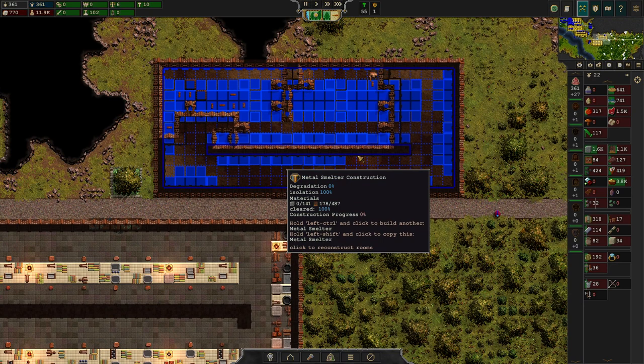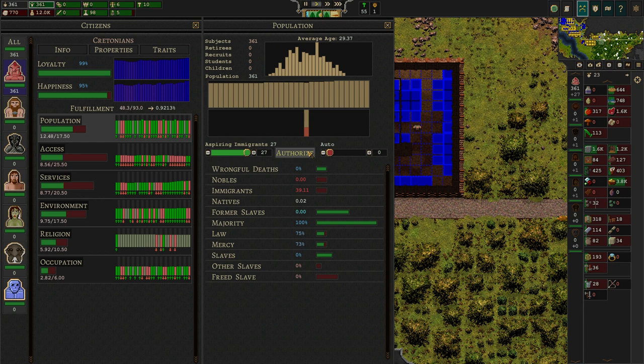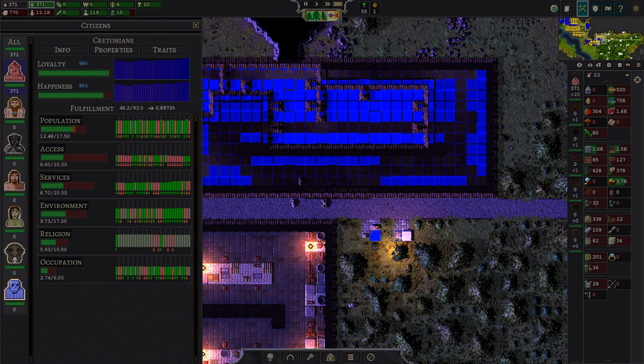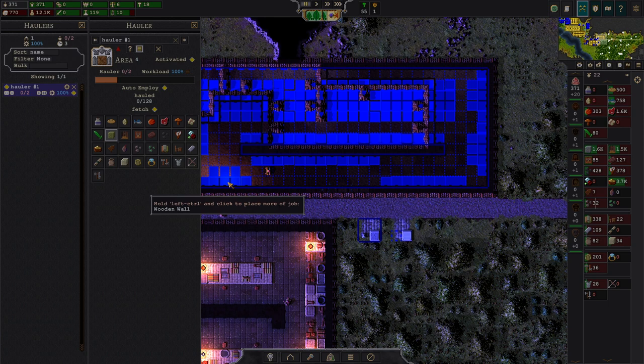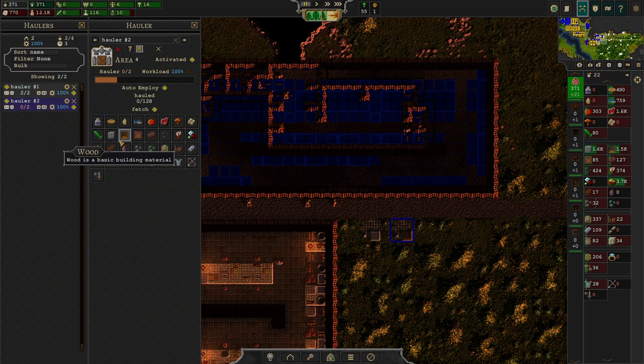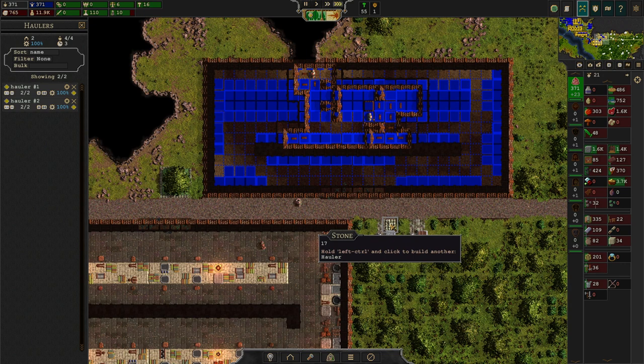We don't have enough odd-jobbers here, so instead of accepting all of the immigrants this time, I'm going to authorize only 10 so it's not that much of an insane impact on the city's situation. Now the haulers get built and we configure them. This guy is supposed to carry stone. This guy is supposed to carry wood. They're carrying the necessary building materials right next to the worksite, which makes it a lot easier and faster to build.